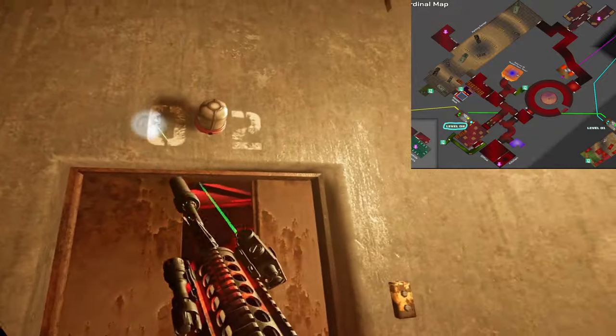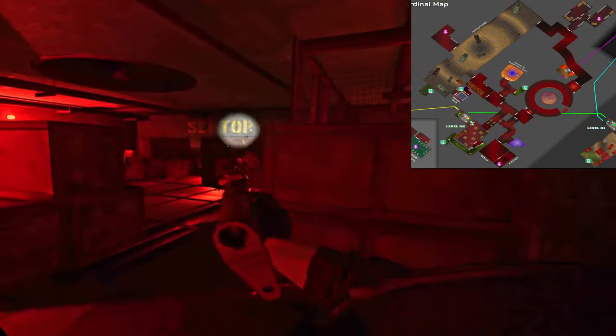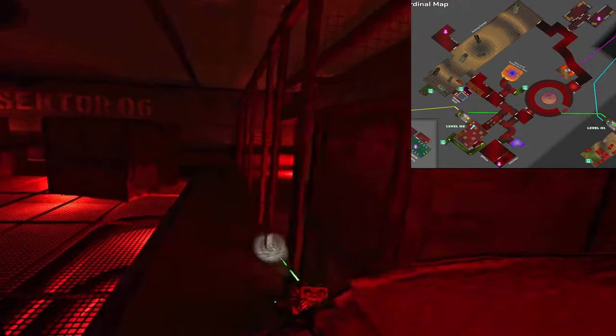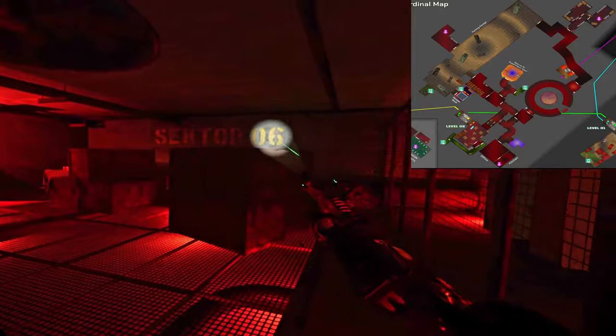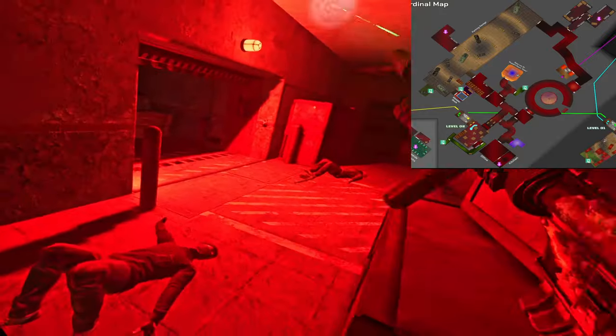This is level two, the third floor — sector six. I always call this six or sector six. Some people call this red room, some people call this skull room — I call it sector six. That's the easiest — there's no mistaking that with any other place on the map.